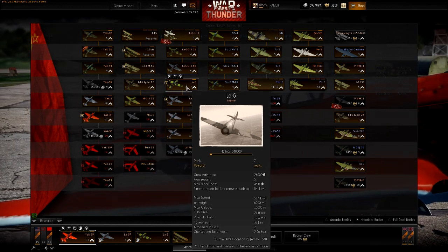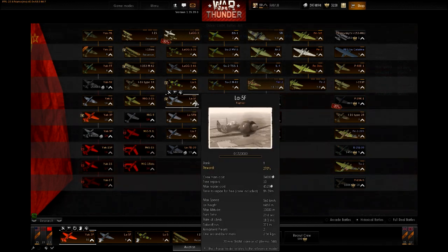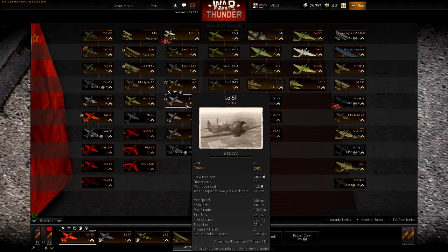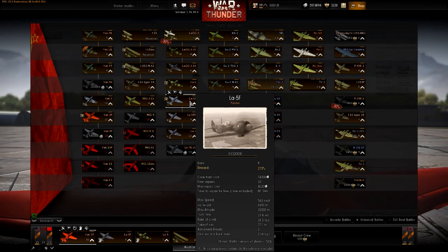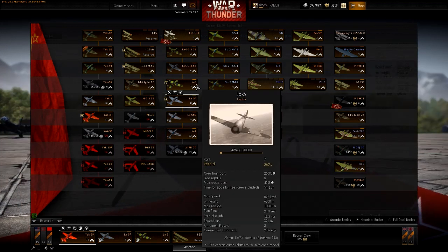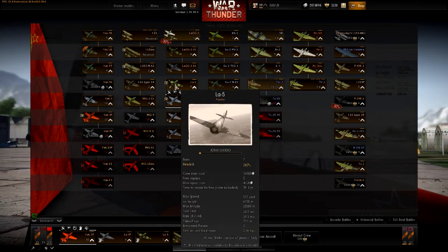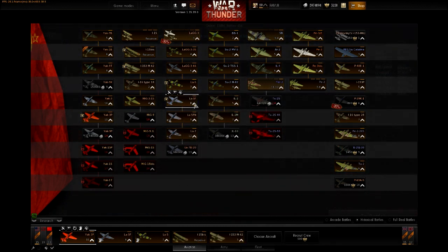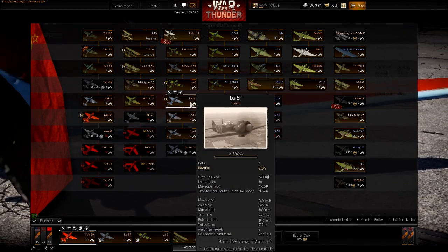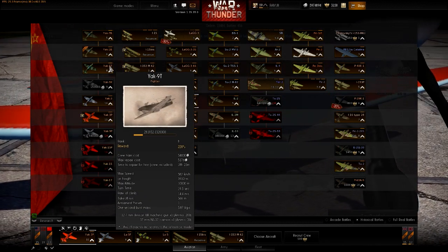Moving on to the level 8 La-5F - I haven't flown this plane much, but it should be a more powerful version of the La-5, with a little bit more climb rate, a little bit more acceleration, faster, but keeping the same attributes as the La-5. It's not the best turner, not the best climber, not the best boom-and-zoomer, but a little bit of everything.